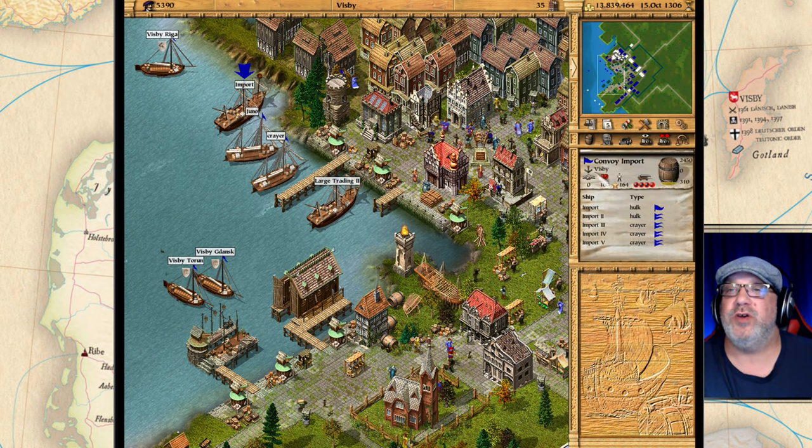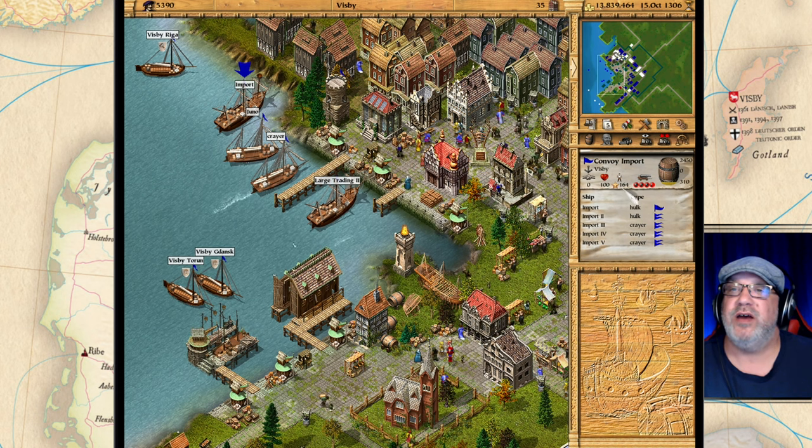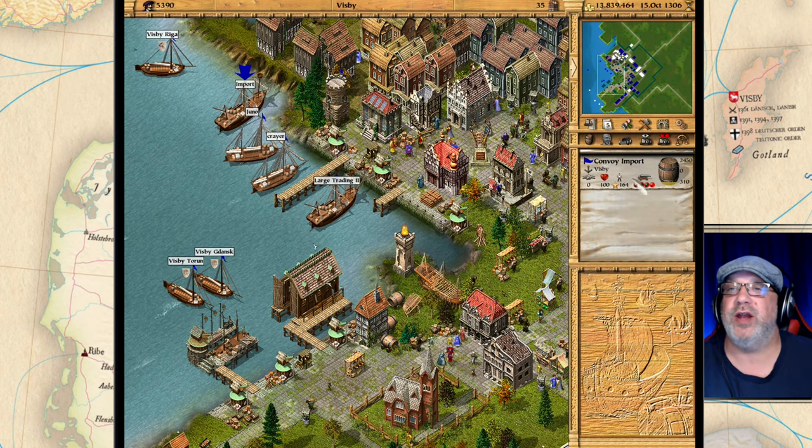Let's make sure it's in the convoy view — we have convoy import right here. We are at 100 percent, we have a captain, 164 sailors on board, and we have some weapons and an empty cargo hold right here.